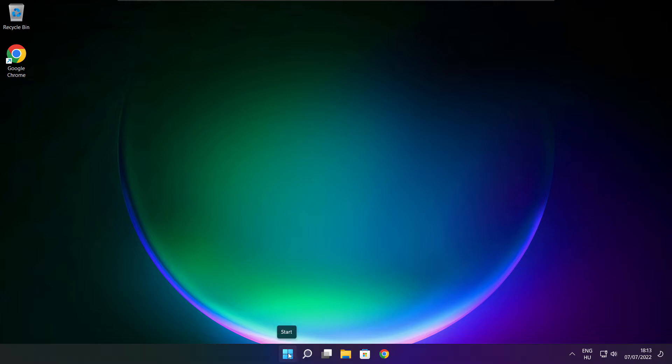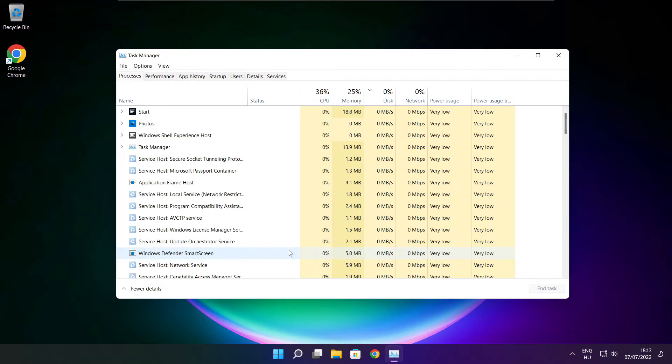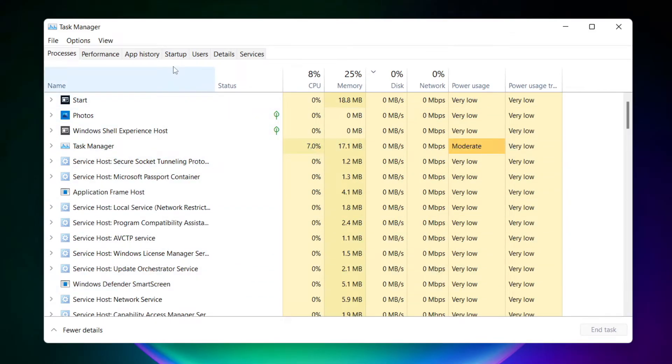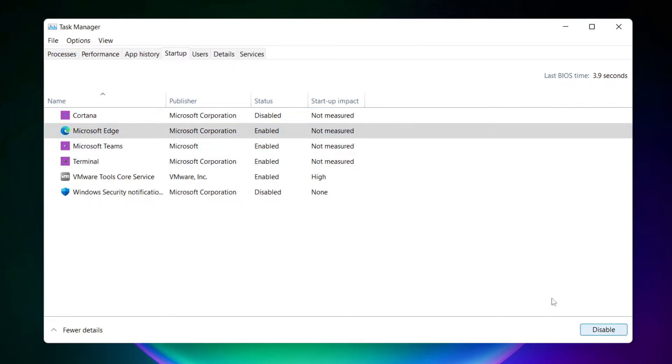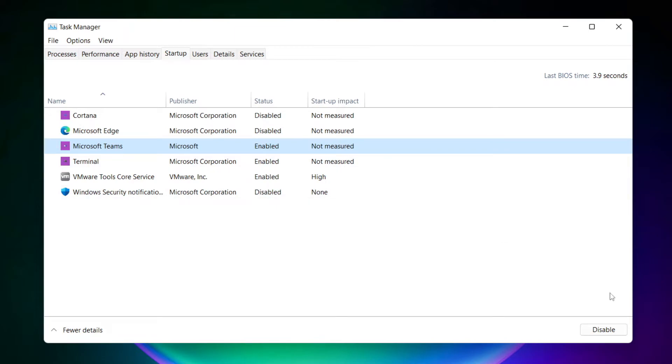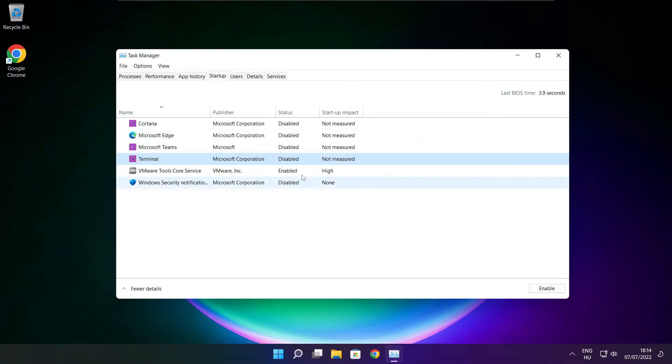Right click the Start menu and open Task Manager. Click Startup and disable applications that are not used. Close the window.